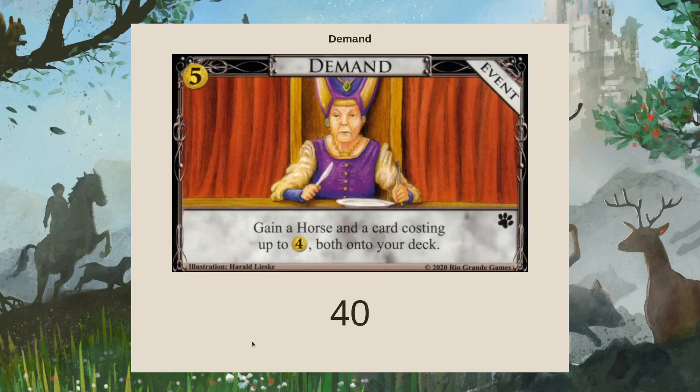So theoretically, you get to play it right away. I think most noticeably is when you have a 5-2 open, you can top deck something that you would really like to play turn two. Steward, Masquerade — those can be pretty instantly game-winning, it feels like.